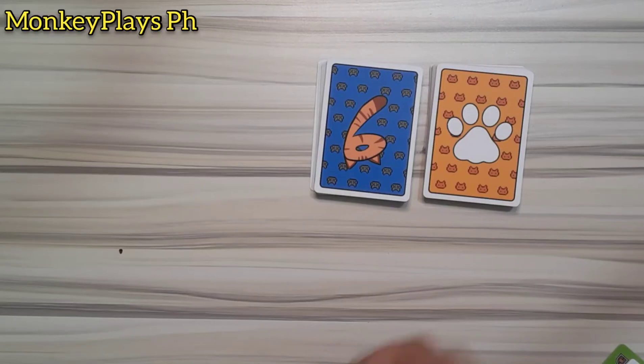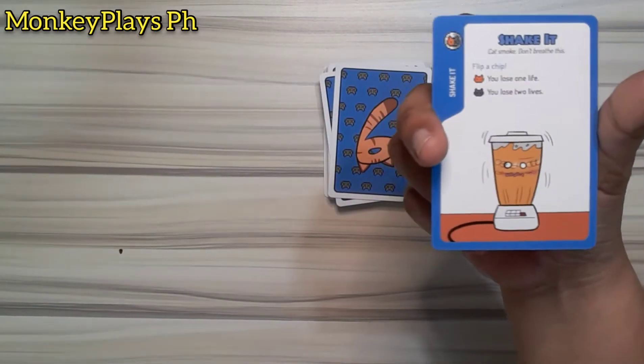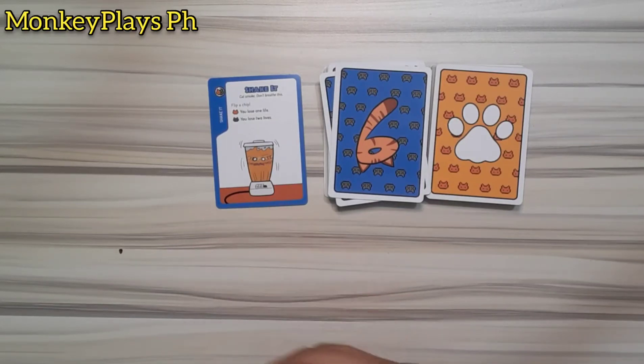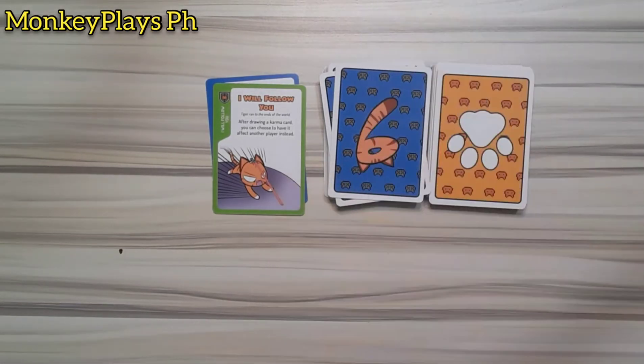To start the game, the first player draws one karma card, and its effect must take place during their turn. For example, if the karma card drawn is 'Flip a Chip' — you lose one life if it is a live cat, and two lives if it is a dead cat. If you don't want that karma card effect, and you have the green card 'I Will Follow,' you can use it. The I Will Follow card can only be used against karma cards, and its effect passes the karma card's effect to the other players.